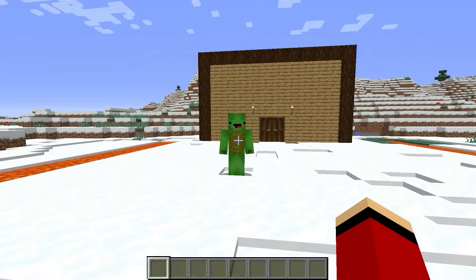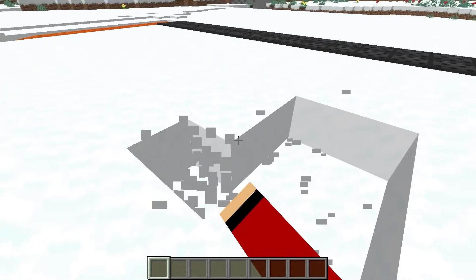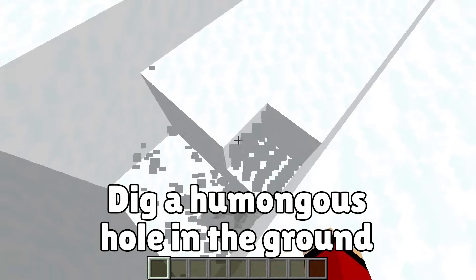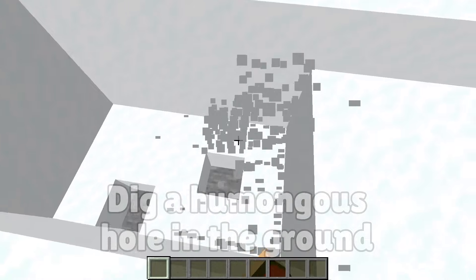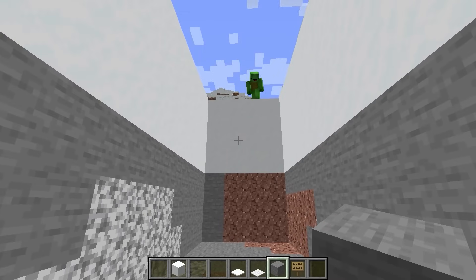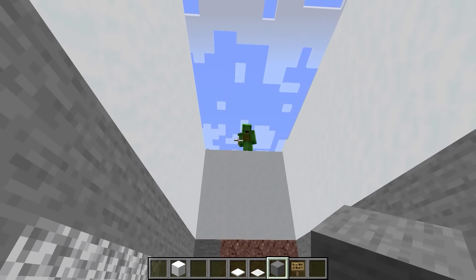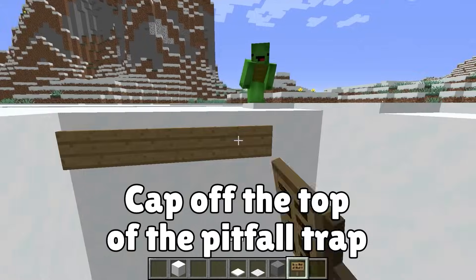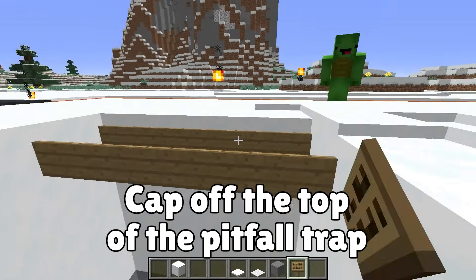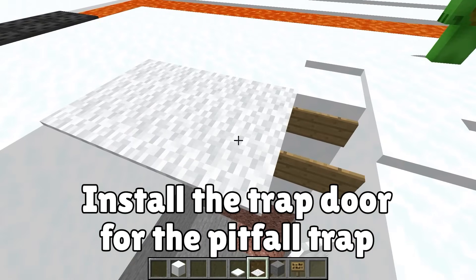Now we'll make a pitfall trap! We're going to use these eggs, but for now we just need to dig a big hole in the ground — this trap is going to be huge! Let's make this hole as deep as we can. That should be deep enough! We'll seal up the top layer, then place these eggs inside of the blocks on top. These eggs will make the ultimate pitfall trap! Drop your key for a second — now walk over there... looks like you're trapped!